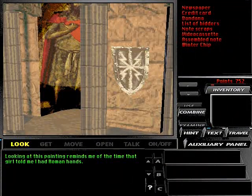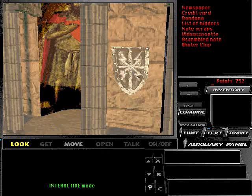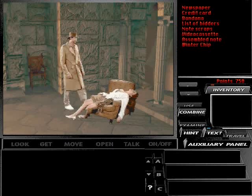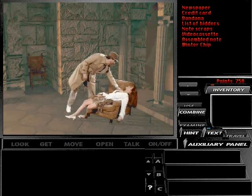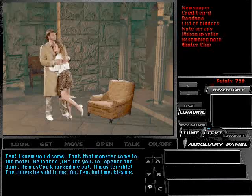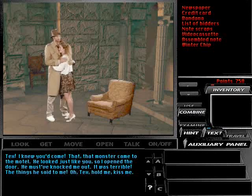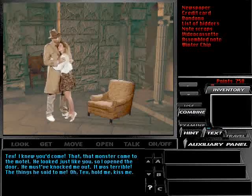Looking at this painting reminds me of the time that girl told me I had Roman hands. Tex! I knew you'd come! That monster came to the motel. He looked just like you, so I opened the door. He must have knocked me out. It was terrible, the things he said to me. Oh, Tex, hold me! Kiss me!